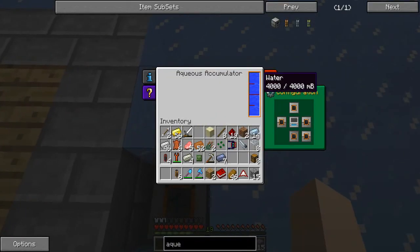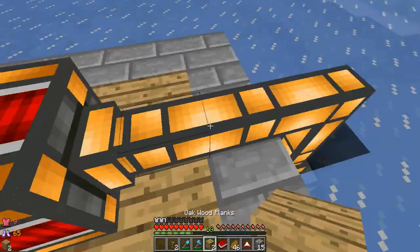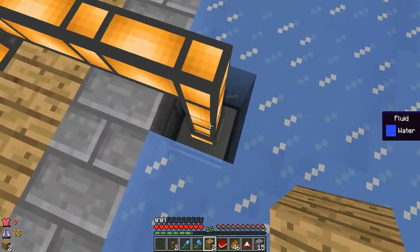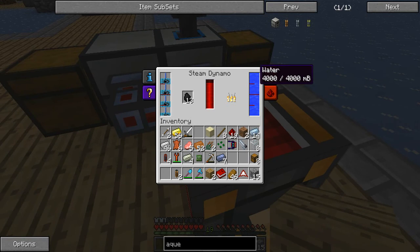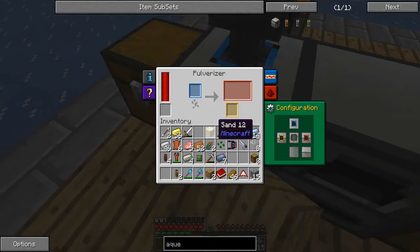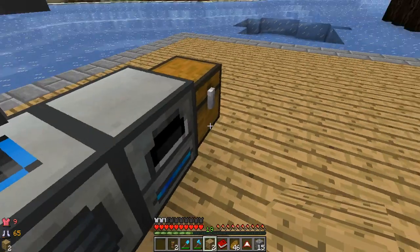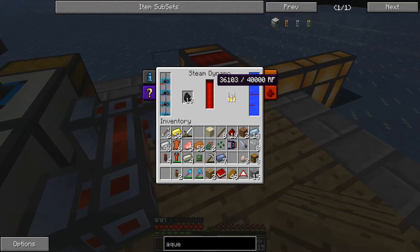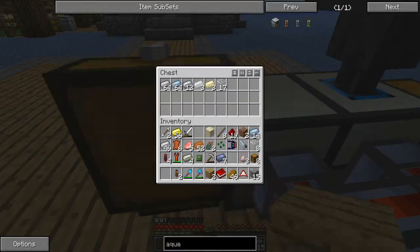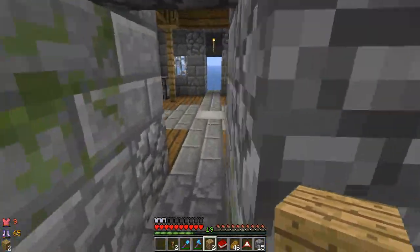This area is now full with water, so we just need to place the accumulator in here. As you can see - fluid water, yes! And it's completely full. As you can see, the water level is staying the same while smelting is going on, and so is the steam. This is very, very good. Obviously the coal is going to go down - we need to figure out an alternative to that.